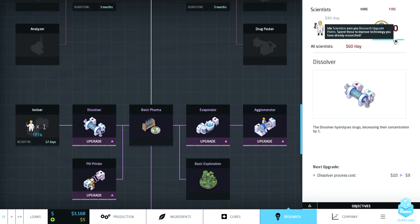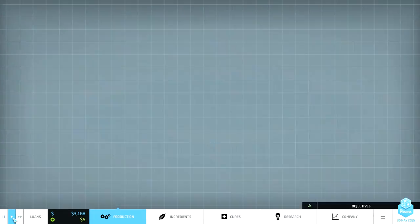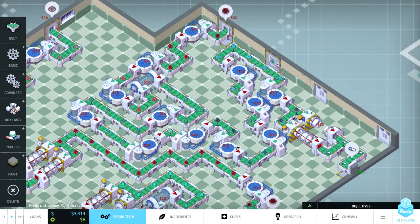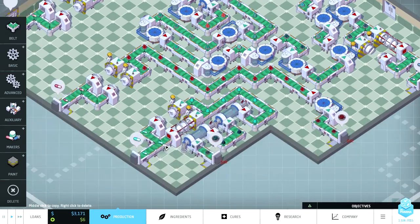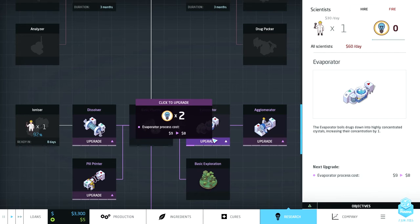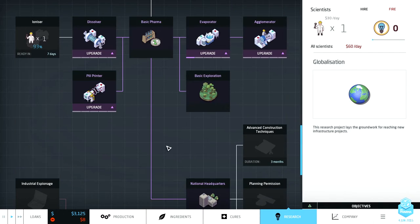My first upgrade point is going into the evaporator. If I can reduce the production cost of each one by one — I've got eleven of them — that'll save me a ton of money. Research point into evaporator, make it cheaper. The ionizer is going to be finished in seven days.